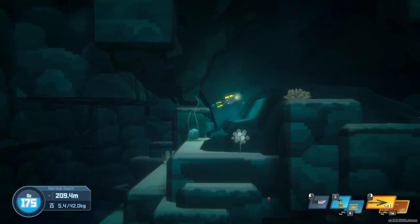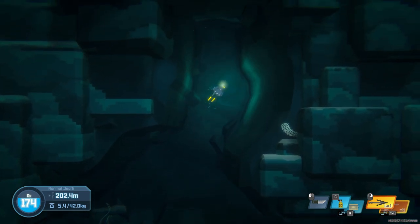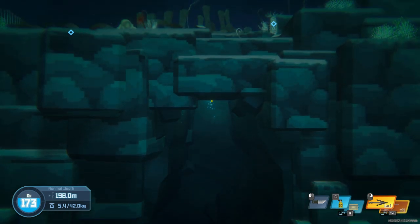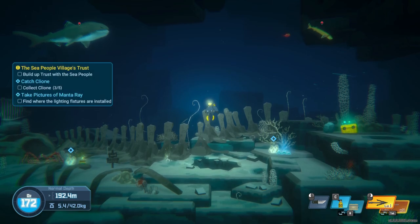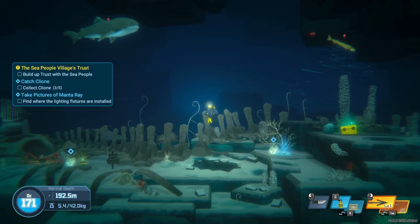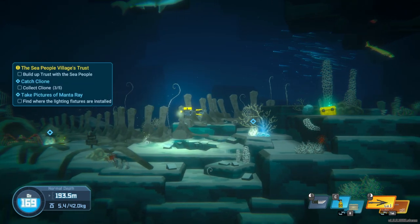Just keep following this path — I'm ad-libbing this video, I did not bother writing a script. You go up, and because it's a mission it'll show where they are. There's usually two corals here along with your crabs and sharks.